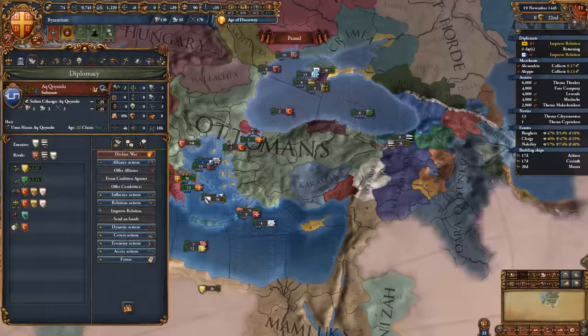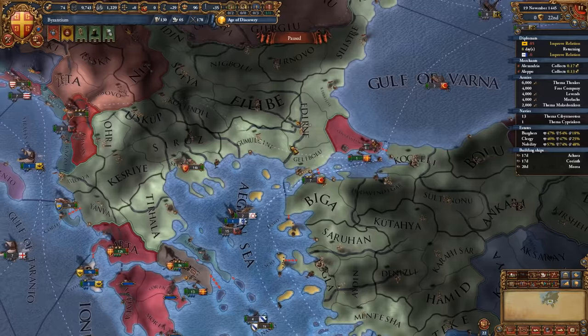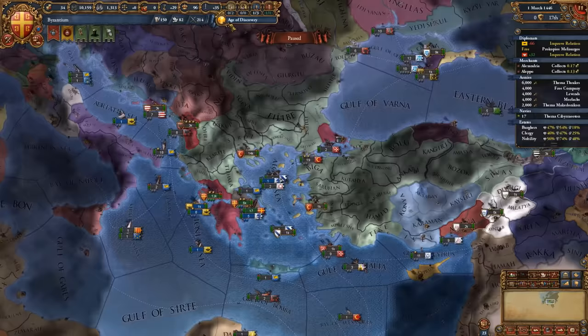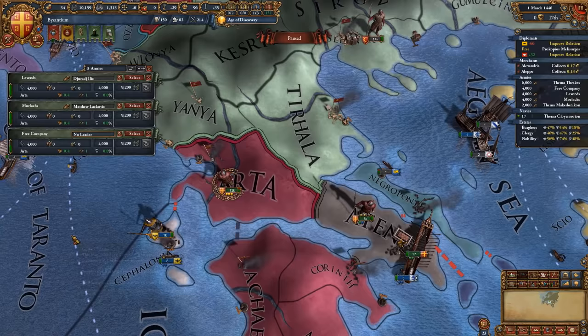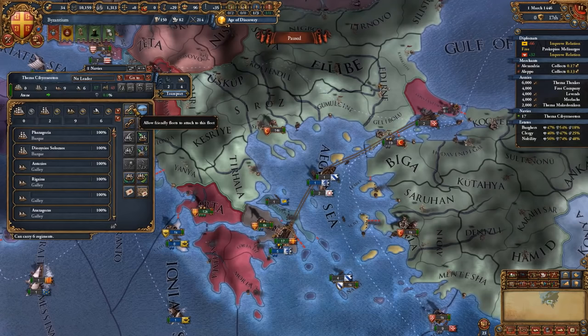Take note: the Ottomans sometimes ally Akkoyunlu or even Tunis and other random nations — it's not a big deal. We're going to keep them all on the other side of the Ottoman Empire whilst we maintain supremacy over the Balkans. Everything has been set and we are ready to go to war with the Ottomans. Our armies are semi-replenished in morale. We've sent the other 2,000 troops over to the province of Constantinople on the first of a 31-day month.